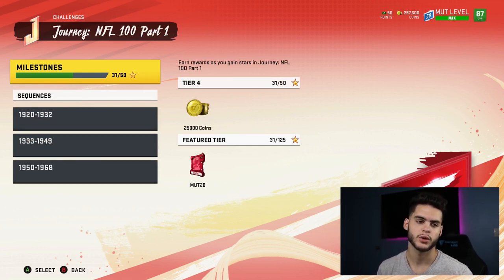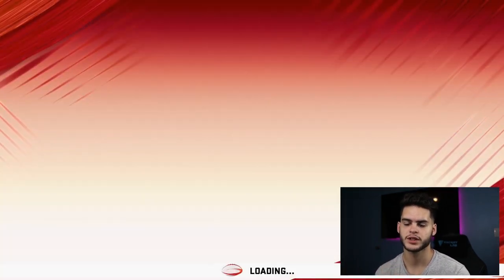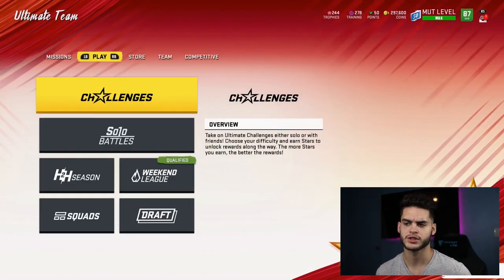So now you have Lattimore at corner, Gilmore at corner, Baker at quarterback, Luke Kuechly at linebacker, Deacon Jones at defensive end, Michael Thomas at receiver, and Lawrence Taylor. Your team's looking pretty good. The level challenge also gives you coins after completing a certain amount of solos, which is very useful.